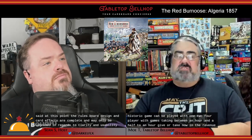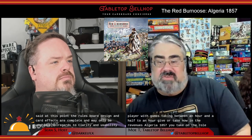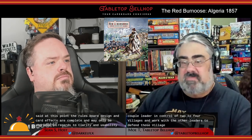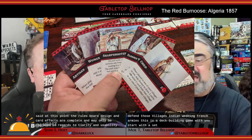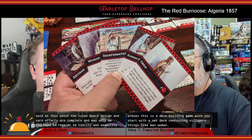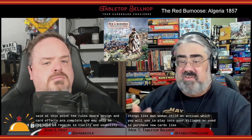In the Red Bernouz, Algeria 1857, you take on the role of a Kabyle leader in control of two to four villages and work with the other leaders to defend those villages from the invading French armies. This is a deck-building game where you start with a set deck containing villagers — things like man, woman, child, and artisan — which you will use to play into your villages or use to purchase new cards, like fig orchards, weapons, and Mohajadeen defenders.